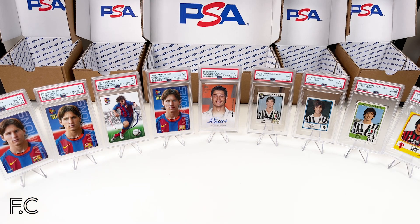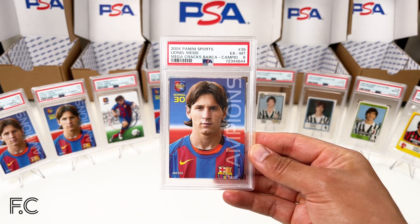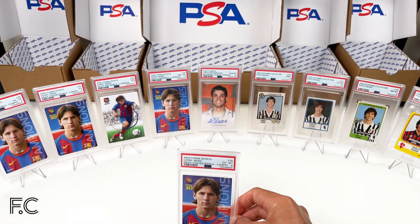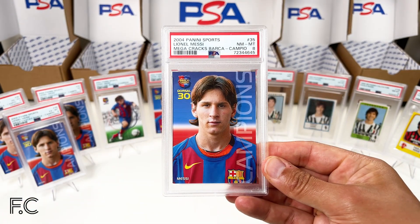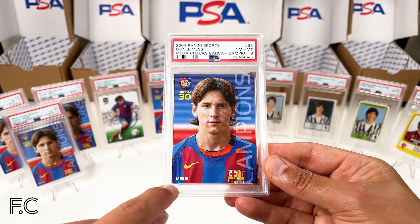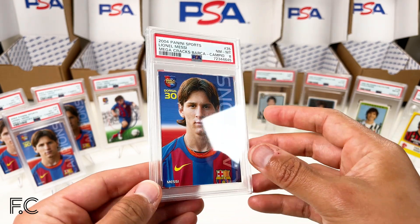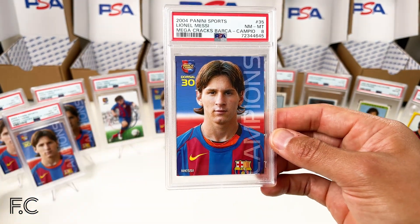I might sell a few of these cards. Next we've got a Campio grade 6, number 35. And then a grade 8 — really strong. Just a little whitening on one corner, but otherwise really good. A brilliant grade 8 on a Campio rookie card for Messi.